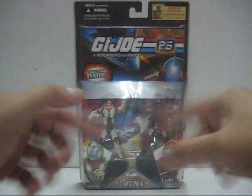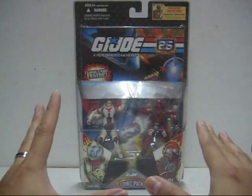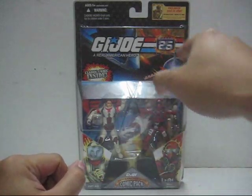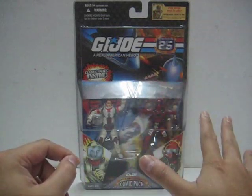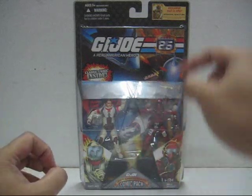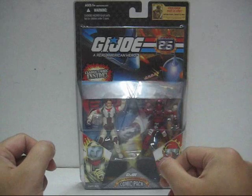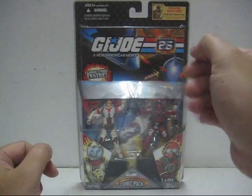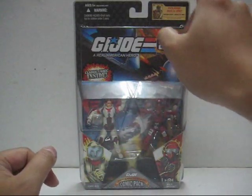You have to buy at least five more Comic Packs to fill in the rest of the slots and mail in for this exclusive Doc figure. According to the smaller piece of paper, Cobra Commander is actually goading you to try to rescue Doc — they've already captured him. And by the time you collect the five other Comic Packs with the stickers, it would be too late because there's a limited time offer. It's quite an interesting marketing gimmick to get people to buy more Comic Packs just to get the exclusive figure.